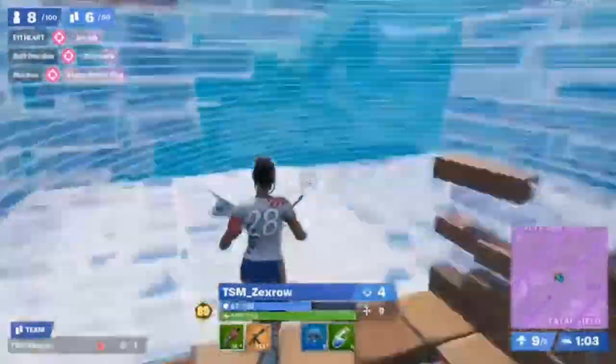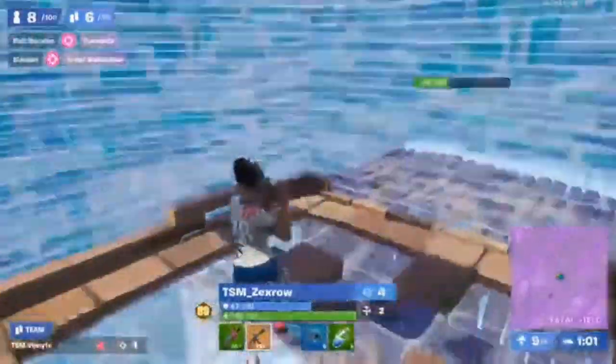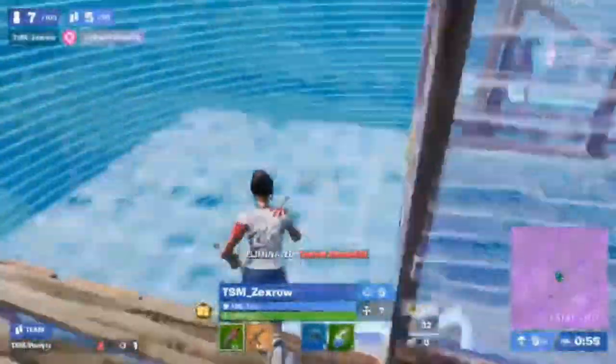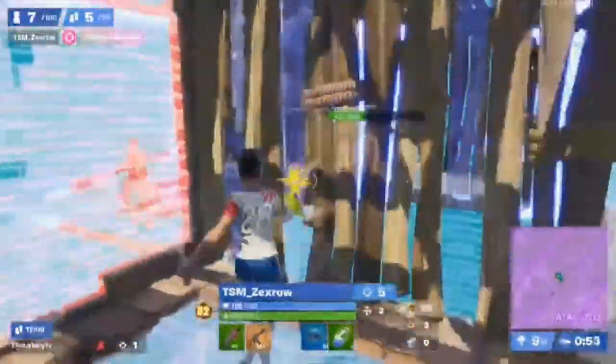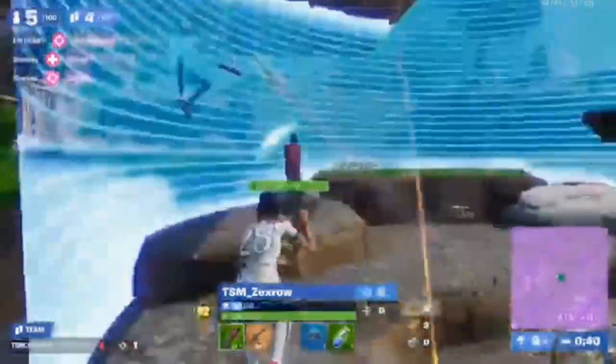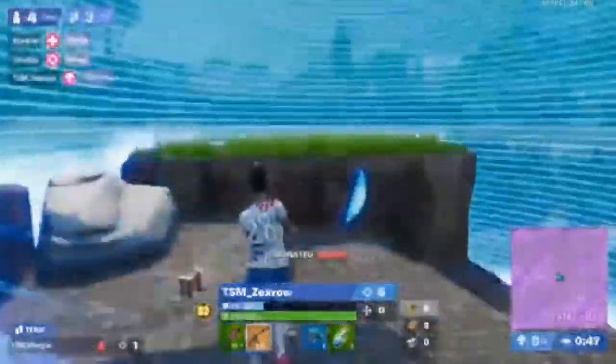Playing with only 150 or 167 HP, Slacks picks up another elimination meanwhile. Zexro just utilizing his tactical shotgun there to the finest. He gets Sean, takes him out, gets himself back up to full HP, picks up a little bit of build, but now effectively is done.